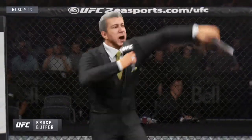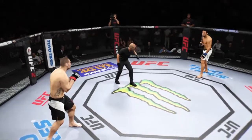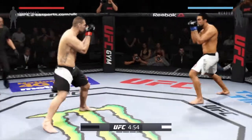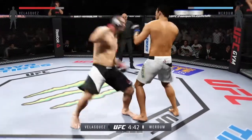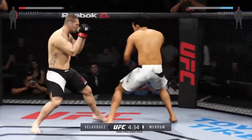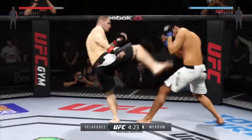This fight is scheduled for five five-minute rounds. White trunks for Verdun, black trunks for Velasquez. Verdun has some excellent kicks — it's one of the best weapons in his arsenal. Good job avoiding damage. Punishing roundhouse kick.